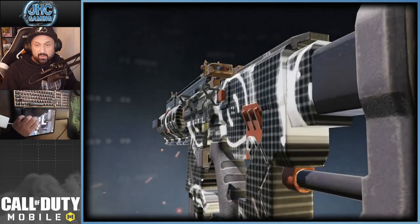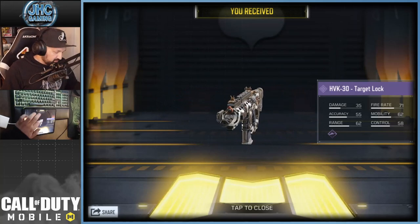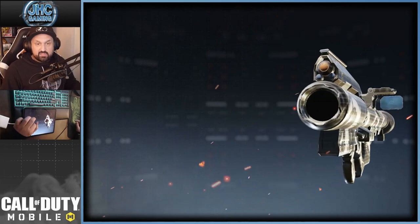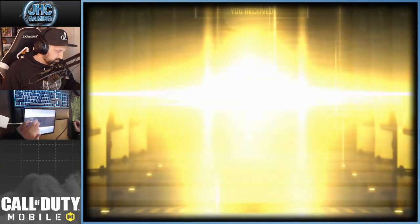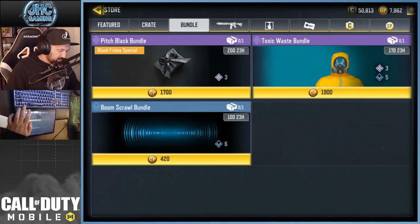The HVK-30 is a pretty good weapon this season, though I don't use these skins anymore. The FHJ-18 has the same skin — they're animated, so it's a good value bundle. If you don't know how to spend CP, this is a very good bundle, guys.